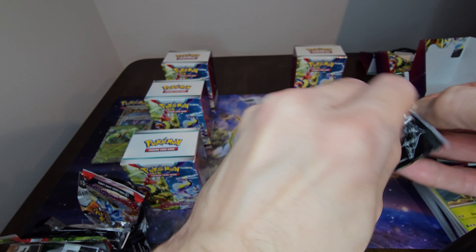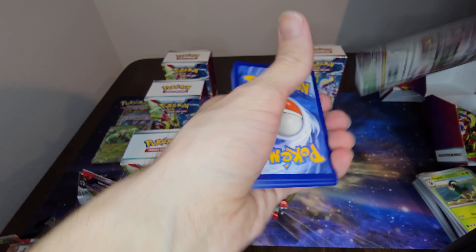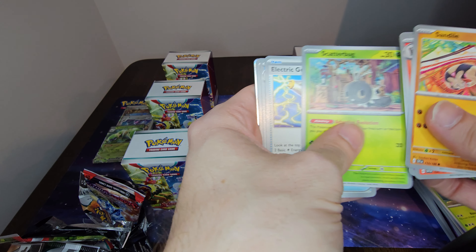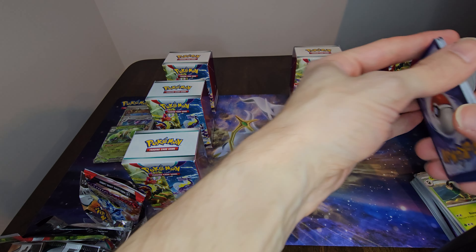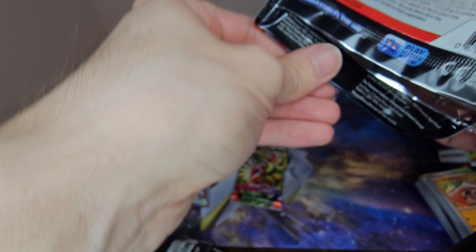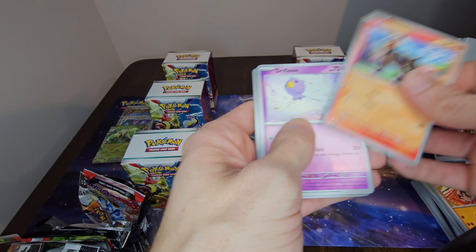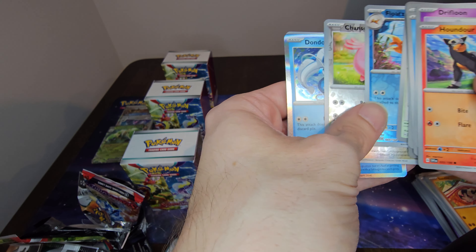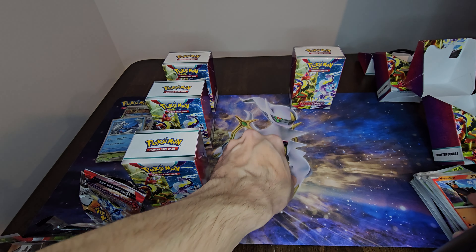As the Pokémon Company makes more sets in this Scarlet and Violet era, they'll probably change things — add more Pokémon, different art. But going from Crown Zenith to this set, it's just not even a comparison. I think Crown Zenith has so much cooler artwork and so many more cards I actually want. I actually want to have a full set of Crown Zenith — still working on pulling a legendary dog from that set. We got a Dondozo holographic which I don't think I have.